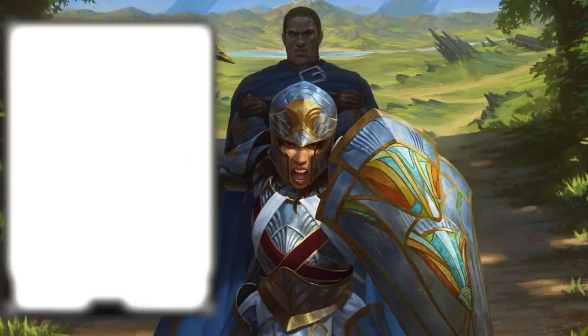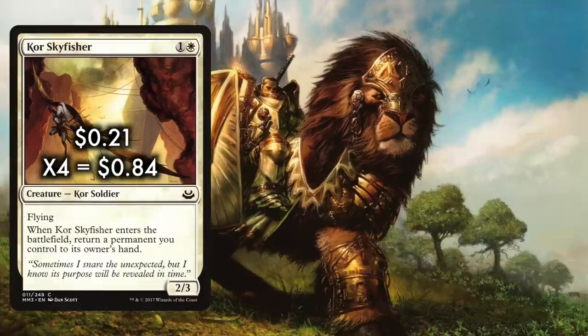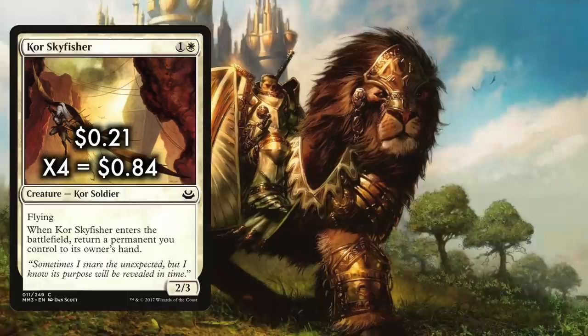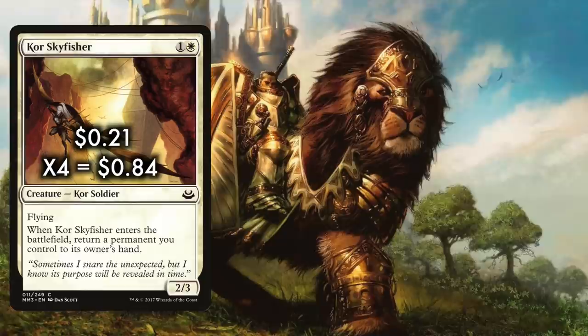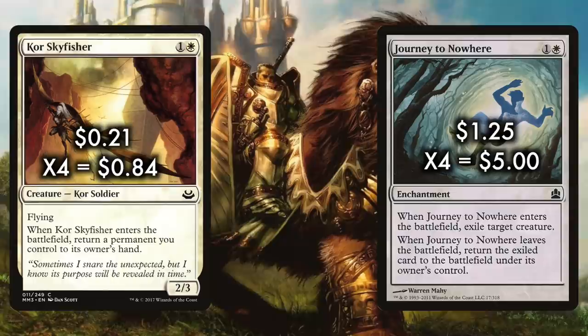We also run two Benevolent Bodyguards, a workhorse one-drop. Benevolent Bodyguard is only one white for a 1/1 Human Cleric. You can sacrifice it at any time to give target creature you control protection from the color of your choice until end of turn — just sit around and wait for a more important creature to get targeted by a kill spell, then let the Bodyguard die to protect its ward. We also want to run a full playset of Kor Skyfisher, the 2/3 flyer that is on the right side to trade with Insectile Aberration. Throw a few counters on it and it gets nearly impossible to stop. We use Skyfisher to reset our Persist creatures or Aqua Strand Spiders.